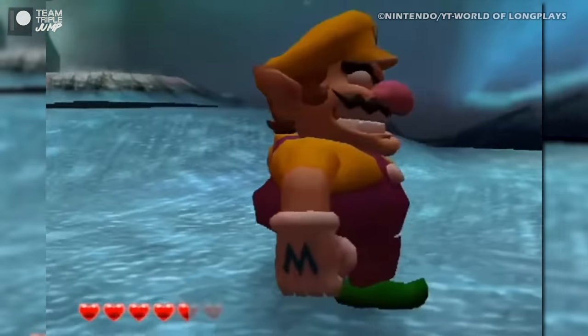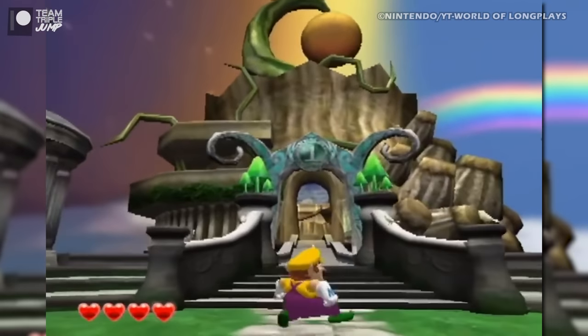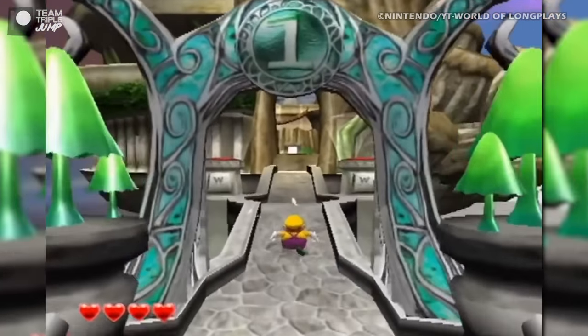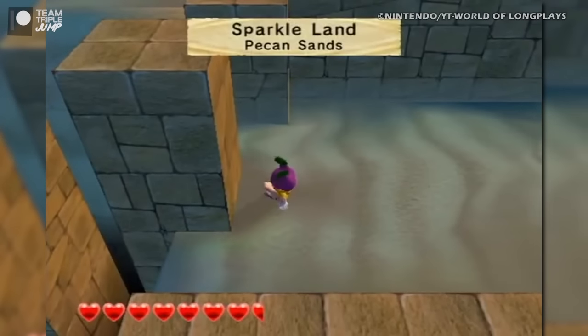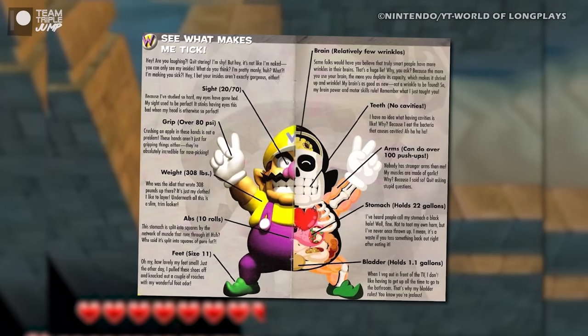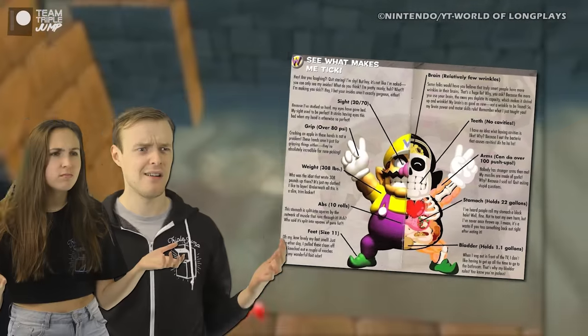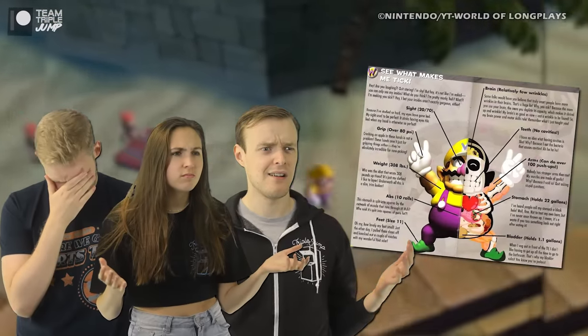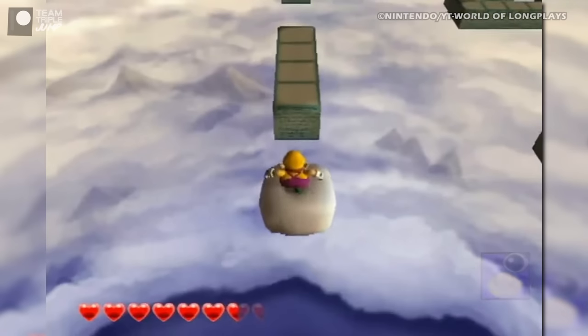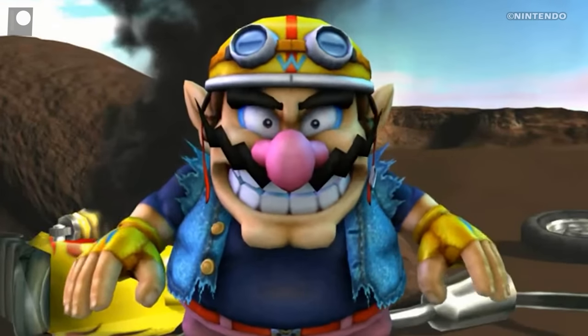So what is it that makes Wario tick? Fortunately, or perhaps unfortunately, his first outing on the GameCube was prepared to give us an answer. Buried in the very back of the Wario World manual is a cutaway diagram of Wario's body, labelled with all sorts of fun facts about his anatomy. Interesting, but why exactly they saw fit to include this baffles us.